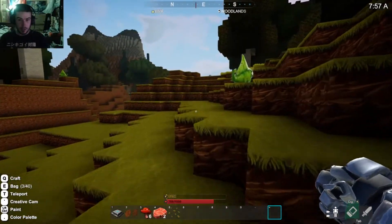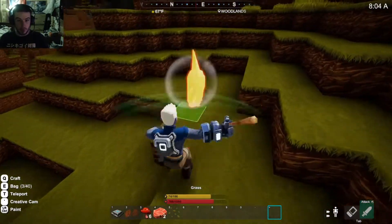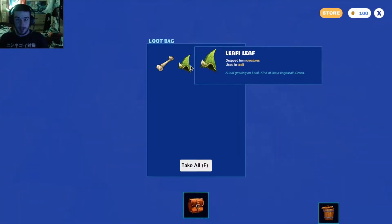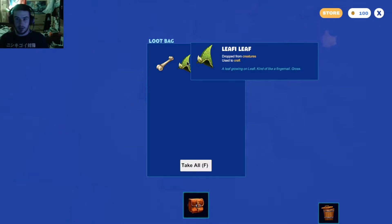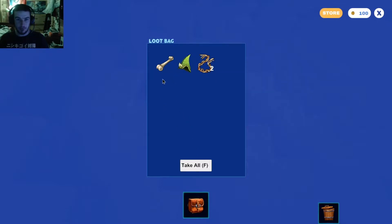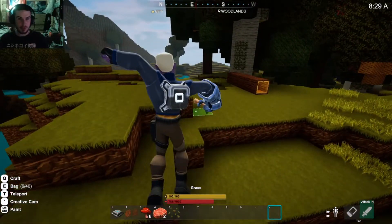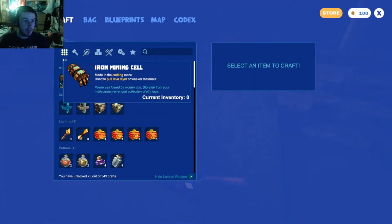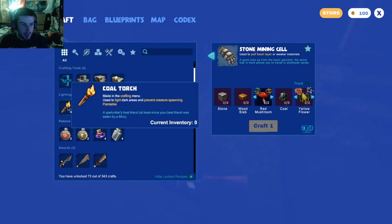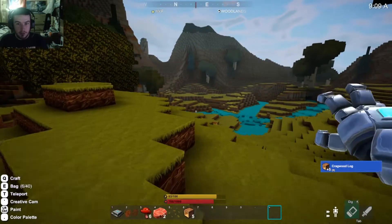Holy snickerdoodles and peanut butter jelly! Let's see what this dinosaur drops — oh wait, it's a leaf eye. I just remembered we read about that. Leaf eyes grow on leaf eye trees kind of like a fingernail. We also got sinew — nature's rubber bands, used for binding things — and bones, used for many things. I should probably figure out what we need to craft. I think we need to go mining.